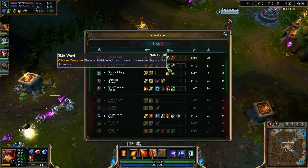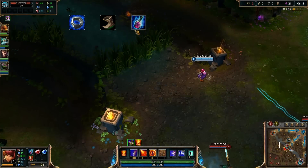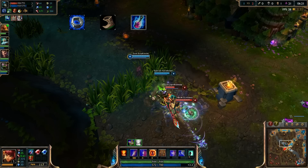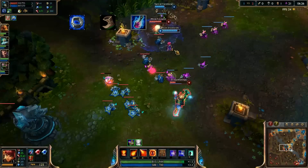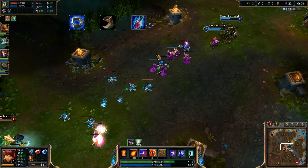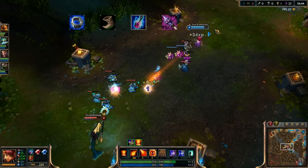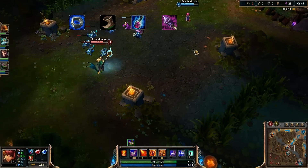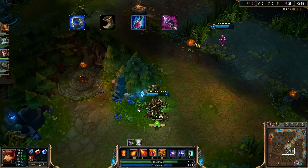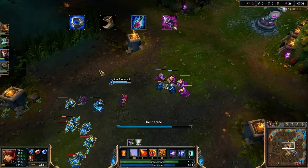Annie can begin the game a number of different ways for items: either with a Doran's Ring, Boots of Speed, or Crystalline Flask, all accompanied with your choice of health potions and wards. The ring provides extra damage for a strong matchup with some basic regeneration. Boots allow you to dodge skillshots better. The Crystalline Flask is a purely defensive option for a difficult matchup. When returning to base, hopefully you can purchase a Catalyst the Protector, then rush for a Rod of Ages as quickly as possible. This is an amazing item on Annie — get it before the 20 minute mark, otherwise skip it.